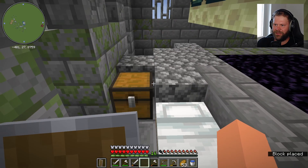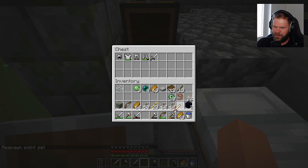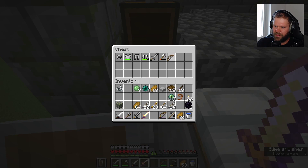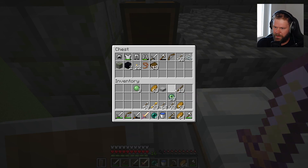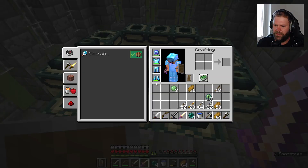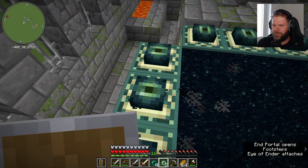Wir bereiten das Ganze nochmal vernünftig vor: Spawnpunkt gesetzt. Ersatzrüstung, Ersatzschwert - tun wir da rein. Im allerschlimmsten Fall nehmen wir nochmal eine Axt. Ersatzbogen nehmen wir auch. Dann packen wir da nochmal einen halben Stack Pfeile rein - im Idealfall finden wir die alten Sachen wieder. Hier unser Notfall-Bogen, hier das Wasser, da das Essen. Nochmal ein halber Stack Essen rein. Schön die Notfallkiste vollgemüllt - macht aber gar nichts. Und so wie ich das sehe, haben wir auch genug Augen. Perfekt - ist auch keins kaputt gegangen auf der Reise.